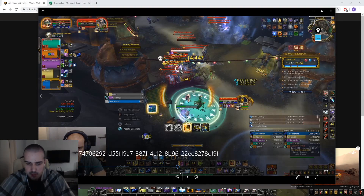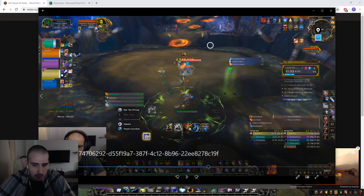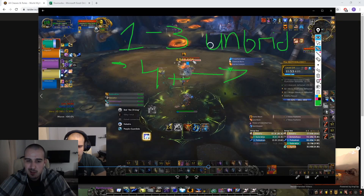Speaking about single target — it's very simple. For potions: if I'm fighting one to three targets, I use Unbridled Fury potion. If I'm fighting four mobs or more, I use a flat Intellect potion — that's Superior Battle Potion of Intellect. I never use Proximity potion because as a ranged class it's kind of awkward. So to summarize: Unbridled Fury for one to three targets, Superior Battle Potion of Intellect for four or more.